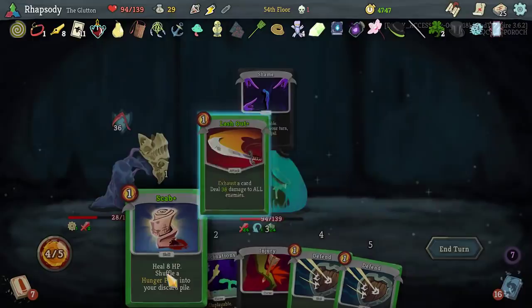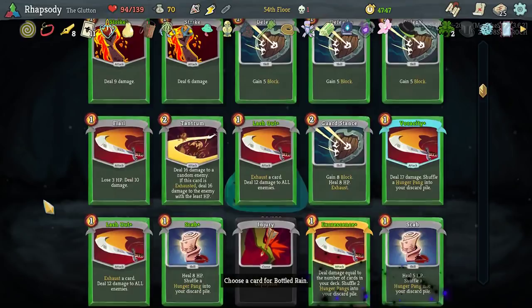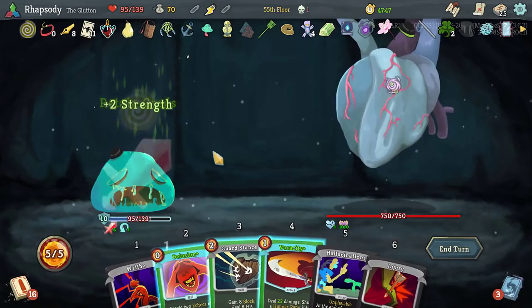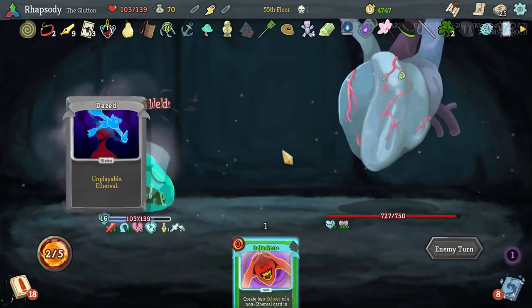Bottled Rain — upon pickup, choose a card, that card will always retain. Unfortunately the card I want to put that on can't have it. I guess I'll put it on Rewind. Strength potion up immediately here. Delusion is obviously the thing I would want to retain with the Bottled Rain but can't use multiple bottle effects on the same thing.